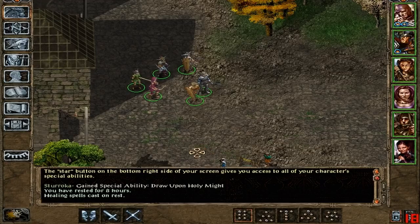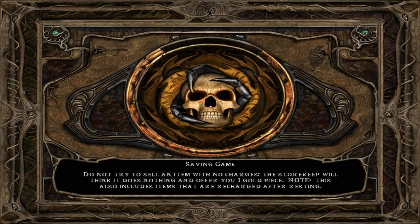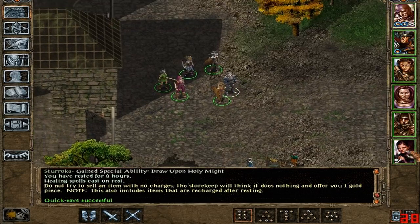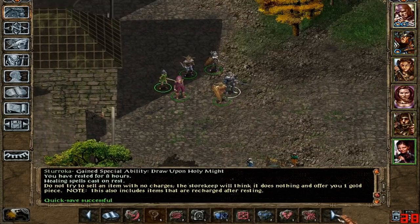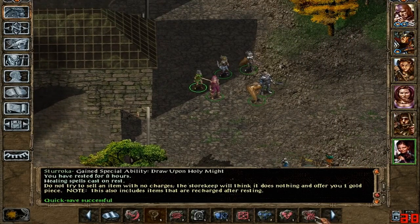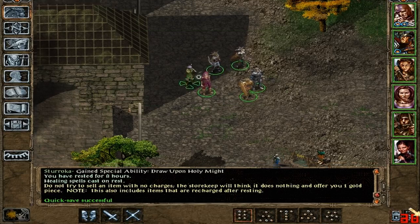Hmm. Indeed. So there we go — I actually managed to rest again without getting detected. Good to think. Alright, so anyway, I probably should have memorised that invisibility spell once more actually, because I still need to get into the damn Duke's Palace. We'll get these guys invisible first.